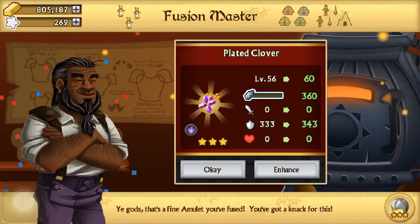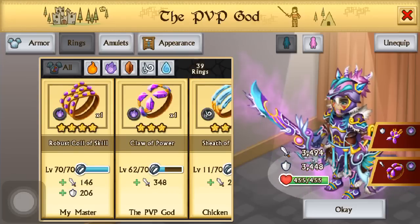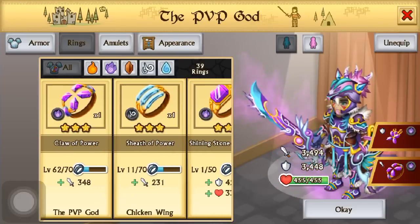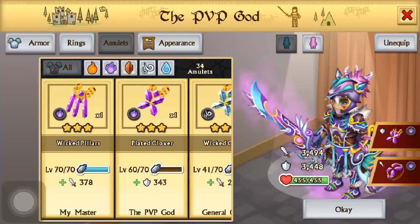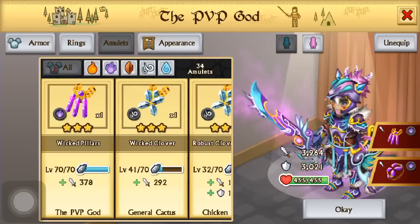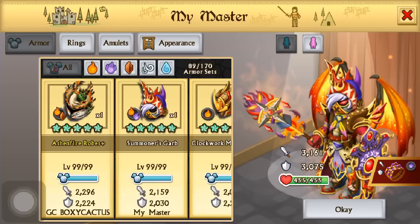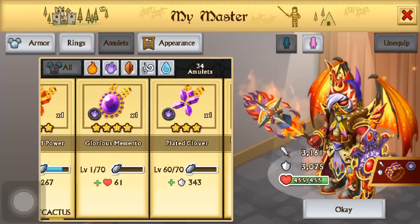It's at level 60 — 10 more levels to go. For my PvP god I have a Claw of Power — it's almost maxed — and I have a Plated Clover. Oh my god, it's almost at 4000 attack if I put that on.